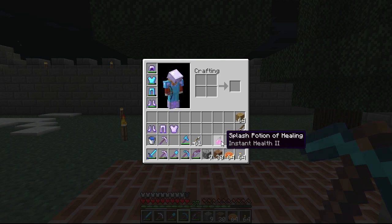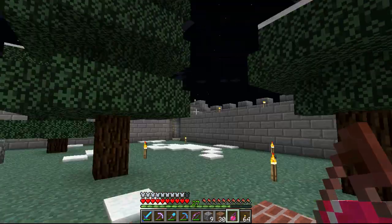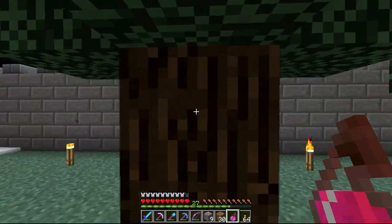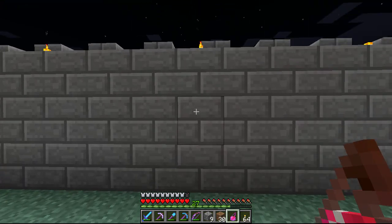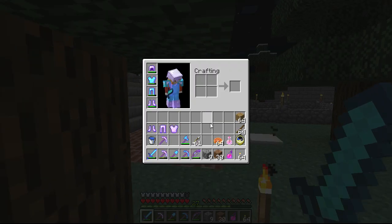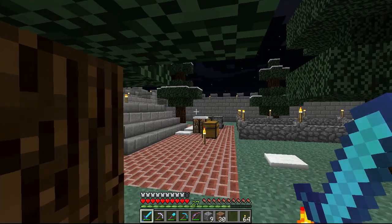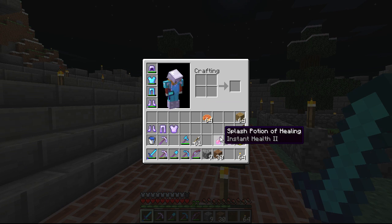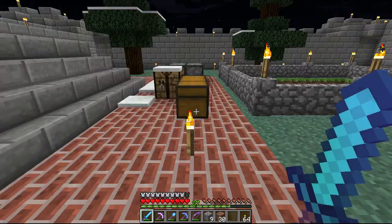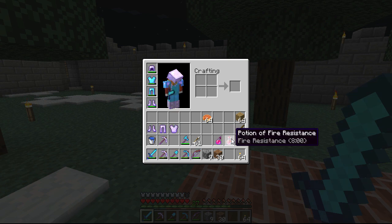If your health gets low, you can hit this real quick and throw it at the ground, or stand next to a wall and throw it at the wall — it will splash back onto you and heal you for like 6 hearts. Very nice in a pinch; it's saved my life many times. It is quicker to throw it at the ground and have it bust and heal you than to go through the sipping animation.